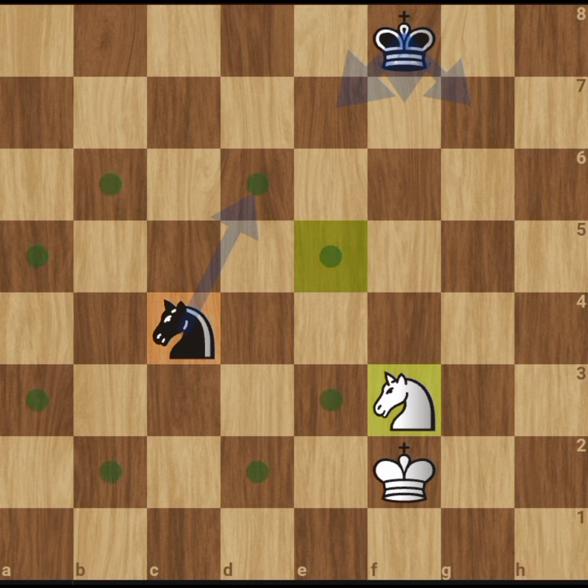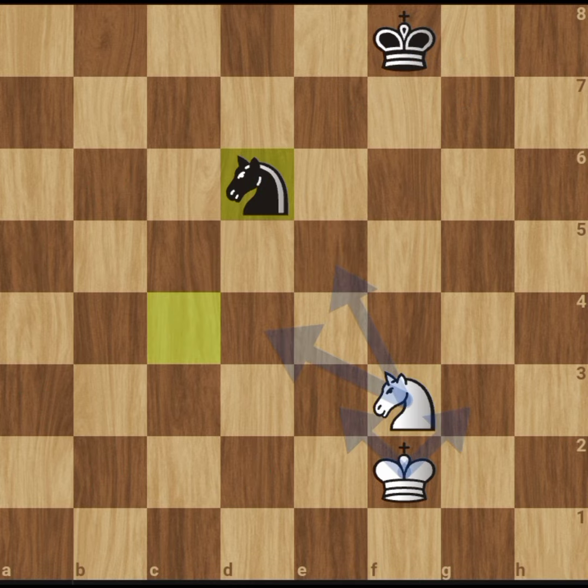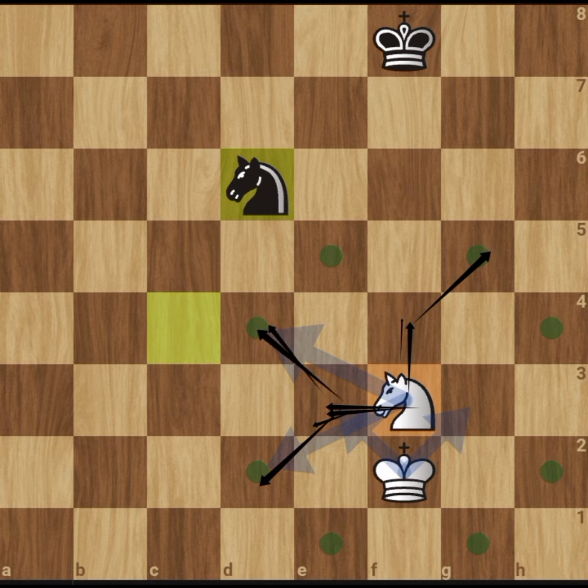All of the highlighted dots show the possible places this knight can go — they move in an L-shape. Another way to understand the knight's movement is to think of it as combining the rook and the bishop: it moves like a rook for one step and like a bishop in another direction. Rooks move vertically and horizontally, while bishops move diagonally, so the knight combines one square of rook movement with one square of bishop movement — whichever way you find easiest to remember.